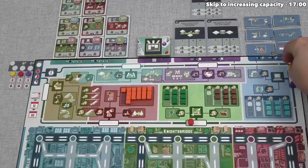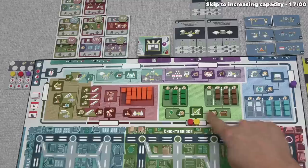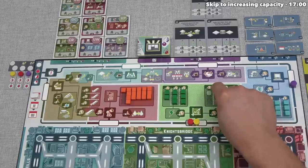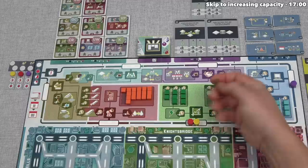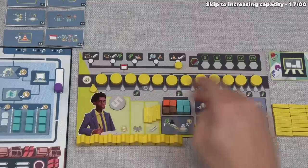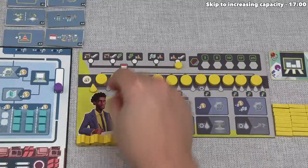After thinking through their options, yellow is going to do just what red did and pay more money for it. They stop at the market and also want documents — currently they don't have any, and they're going to purchase two of them at two money each, spending four money total. They now have eight resources total, at their cap, and only one money remaining.